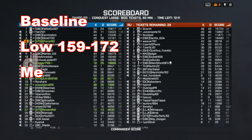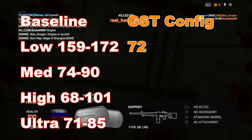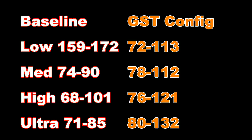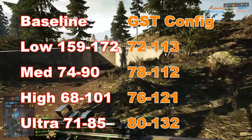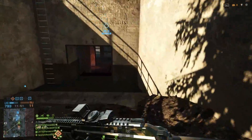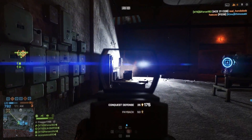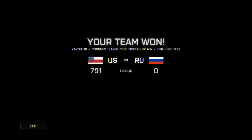Here are the frame rates before and after the config file change. The low settings don't improve much, medium improves somewhat, and high is similar — but Ultra is amazing. The game can be run on Ultra at a very high frame rate. Another XTS Gaming member running an AMD processor with dual GTX 770 cards in Crossfire was getting 90-plus frame rates.